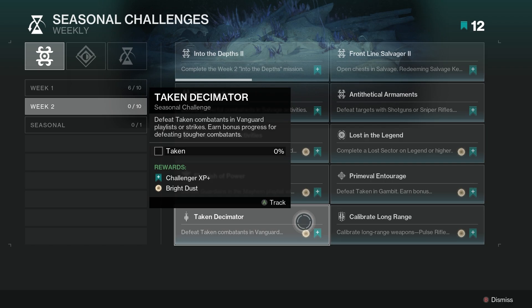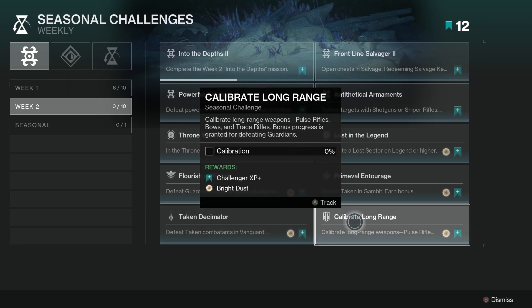Then we've got Taken Decimator — defeat Taken combatants in Vanguard playlist or strikes, and earn bonus progress for defeating tougher combatants. Finally we have Calibrate Long Range — calibrate long-range weapons: pulse rifles, bows, and trace rifles. Bonus progress is granted for defeating Guardians.